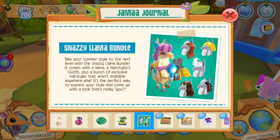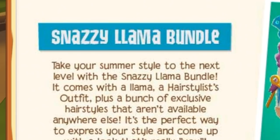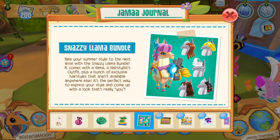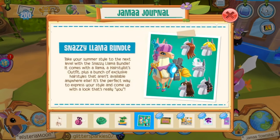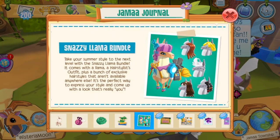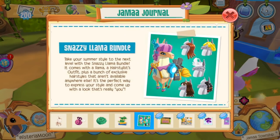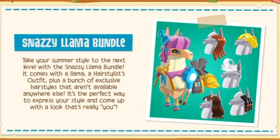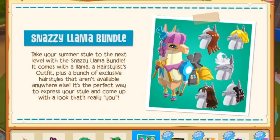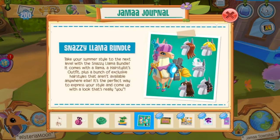On the next page we have the snazzy llama bundle. Animal Jam's jumping on that snazzy bandwagon! Apparently this bundle contains a special hairdresser outfit and a set of hairstyles, so I'm particularly intrigued because this seems quite different from typical bundles, which usually just include strange outfit collections but nothing as versatile as hairstyles. I'm psyched for that.